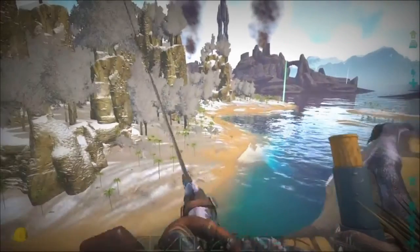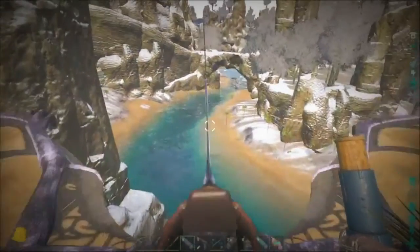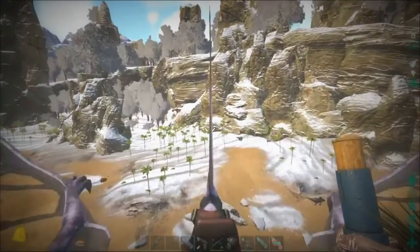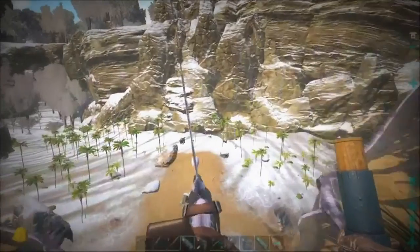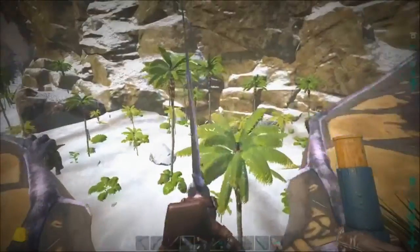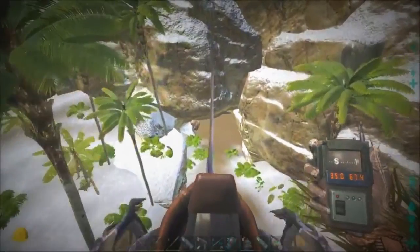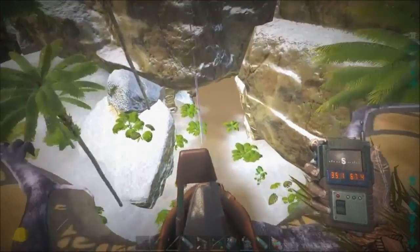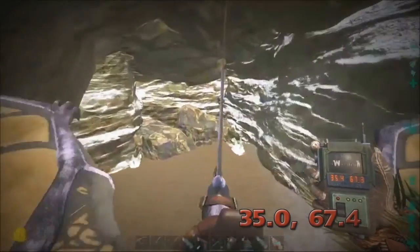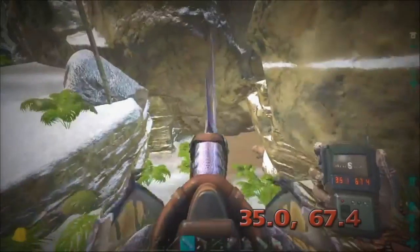The next cave we're going to is the first one I ever found. There's tropical north there, and this is the northernmost river at the mouth of it. There's a bear — that always makes it easier. Here is the cave at 35, 67.4. It's not a very big cave — a couple bears, a little bit of rock, metal, and crystal in it.